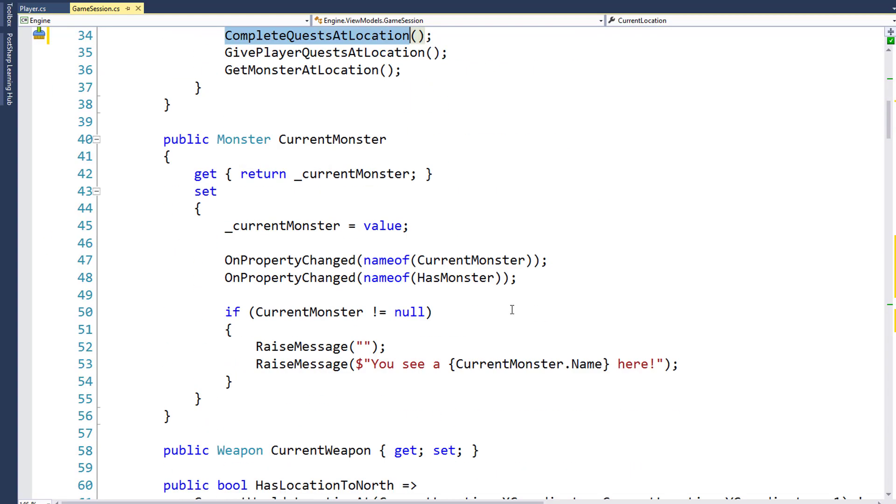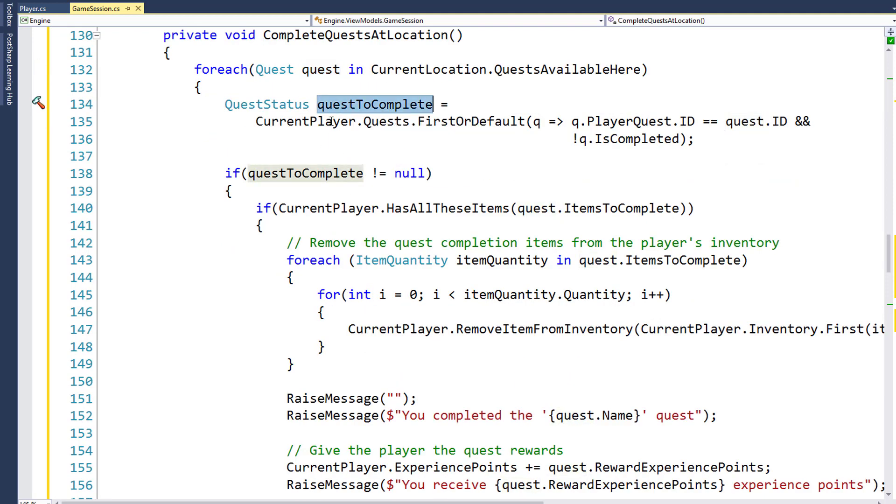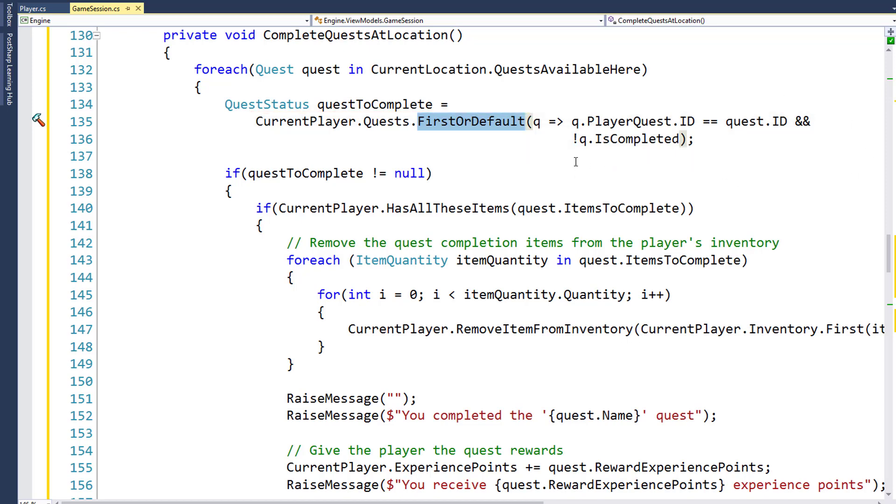The CompleteQuestsAtLocation function is a new one we're adding, starting at line 130 in the source code on the support page. What we do is loop through each quest in the current location's quests available. If the location doesn't have any quests, it skips the loop and finishes. If there are quests, we look at each one, check the player's quests, and get the first one where the quest ID matches and is not completed. So if the player has a quest but it's already completed, this will return default because there's no new quest to complete.